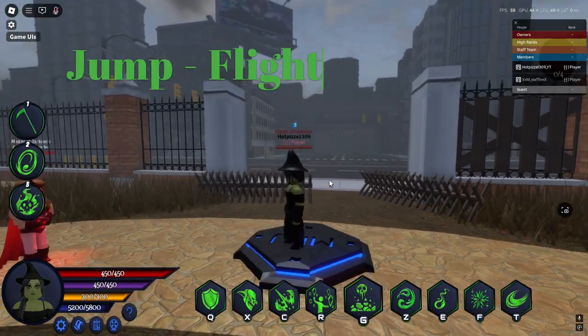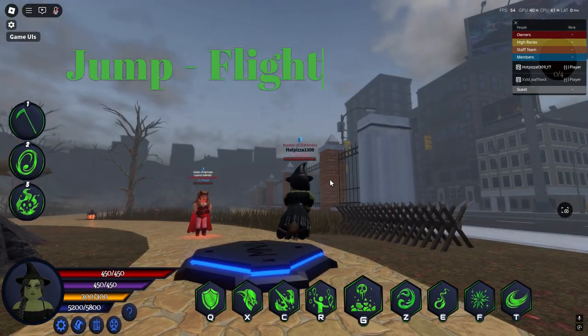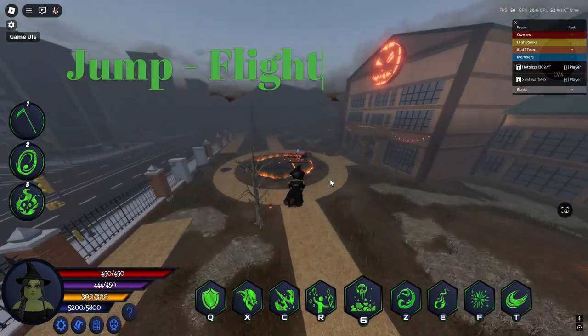Her flight is on a broom, just like the Sanderson Sisters, and she can do one move while on it, which is Telekinesis. The Sanderson Sisters and her have the fastest flight in the game.